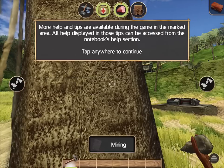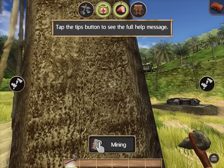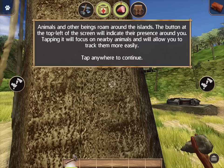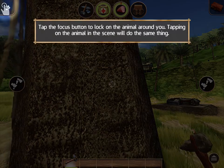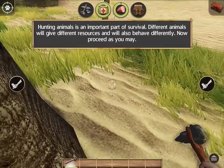It goes in our notebook. Let's look at the mining tips. We can use our axe to break simple rocks and get their resources. Animals and other beings roam around the island — the top of the screen will indicate their presence around you. Let's see what we got here. Oh, we got a rabbit! Let's axe it.